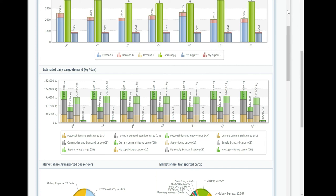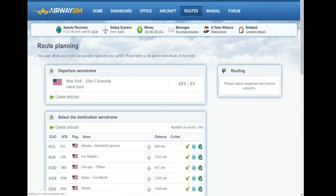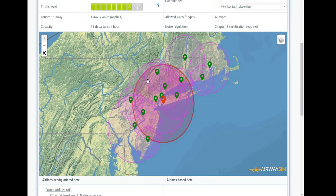Worth knowing: every airport has a radius that determines how large an area it captures, and that determines potential demand. Some areas will overlap — Newark and JFK will have similar potential demand profiles to the same cities. This radius will grow as the infrastructure level grows, so potential demand goes up. But not necessarily actual demand, because you may overlap into areas where others are flying. Demand is changing all the time, so you need to continuously monitor it.